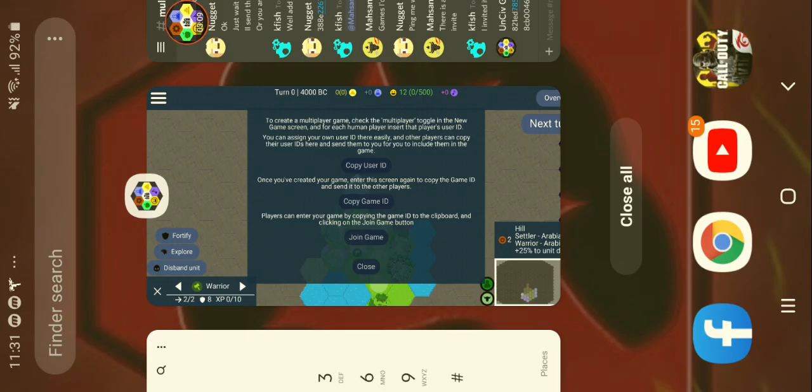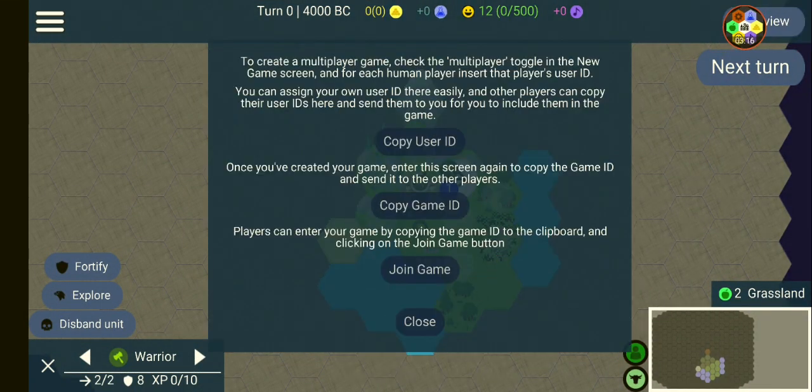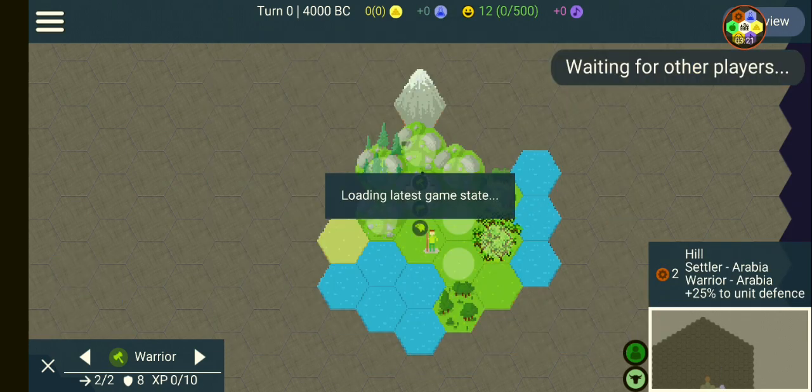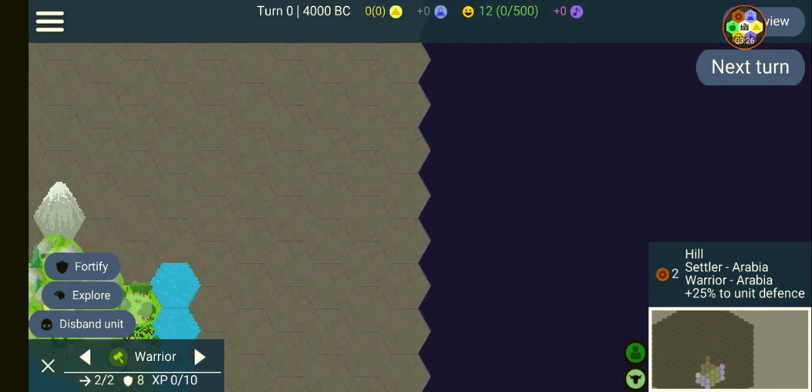Now I'm going to go to my Discord here on my other phone and copy that, copy text, and then go back. Here is what he's going to do — go to multiplayer, click join game. Here we go, so it's part of the north here.